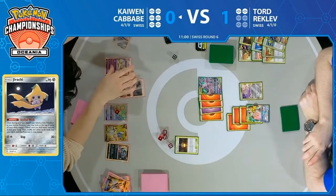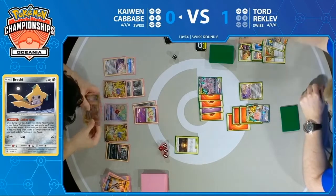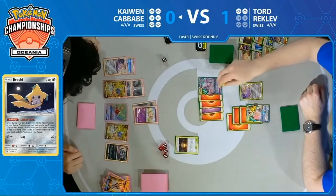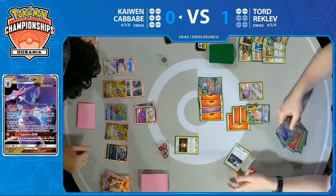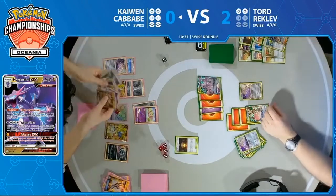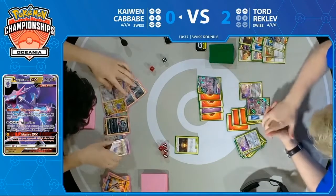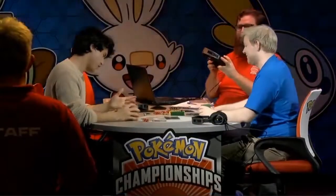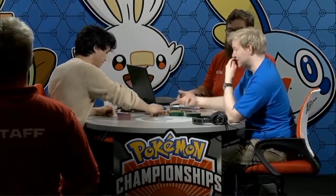There is just too little, too late maybe. There's a Mew — I guess that's one way. You don't have a Reset Stamp. Tord still has a large hand. You could put the chip damage, get 30 damage onto the Mewtwo — this Pokemon potentially falls in the active spot. You're hoping it gets knocked out. But there's a Great Catcher — that does mean game, set, and match going to Tord Rocklev against Kaiwen Kababe. That's two games to nothing. I felt like this was going to be a 1-1 finish given their starts, but then Kaiwen just couldn't find it.